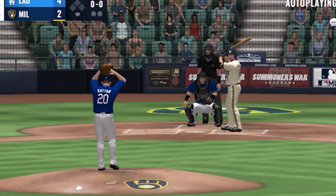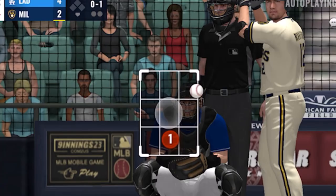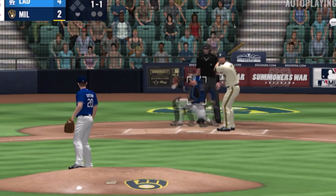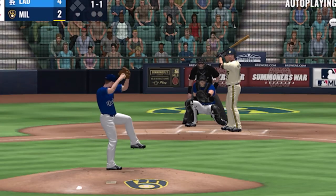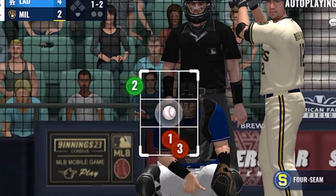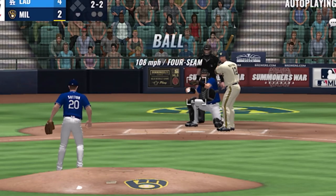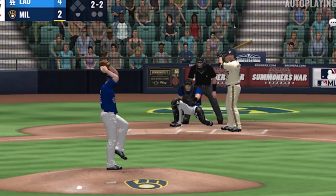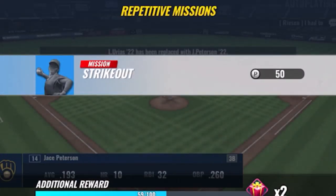Here's the first pitch — it's a changeup, got him for a strike. Into the windup, here comes the 0-1 curveball, just missed — one ball and one strike. On 1-1, fouled off to the left. The 1-2 from Sutton, taken high for a ball — two and two. Here now the 2-2 — got in there to finish him. Jace Peterson will pinch it for Lewis Murias.